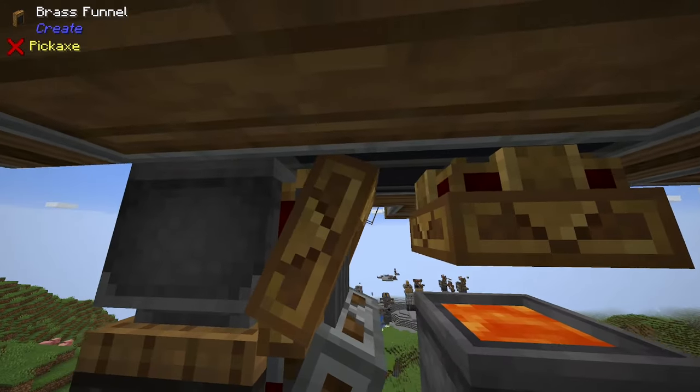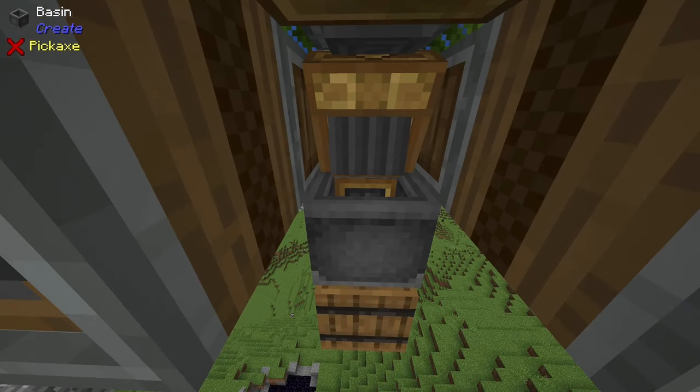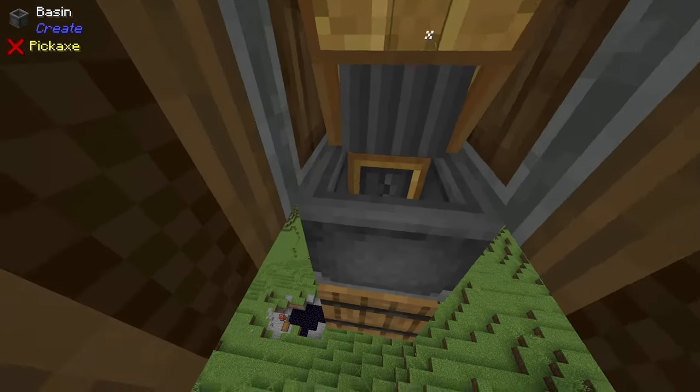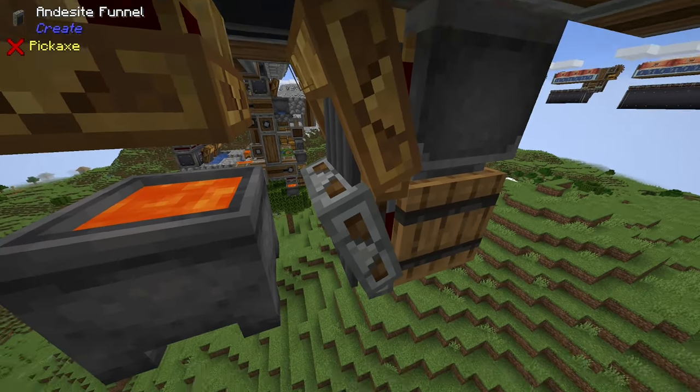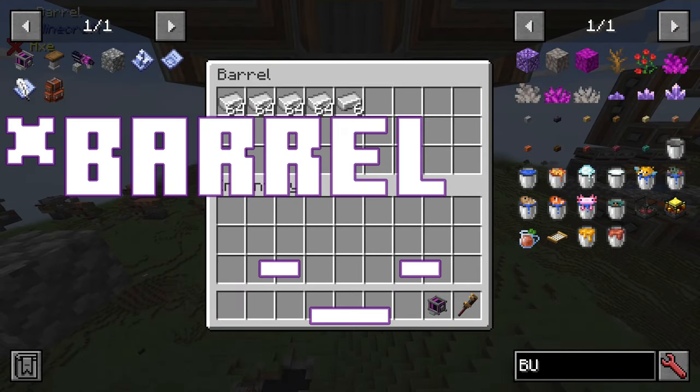Flint gets pushed into this cauldron to burn up, and then the iron gets fed into this basin right here. The basin has a mechanical press right above it. It turns into iron ingots which gets spewed out of this brass funnel and into this andesite funnel, and the iron ends up in the chest.